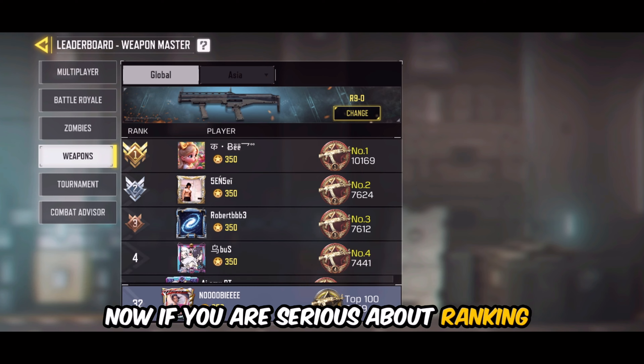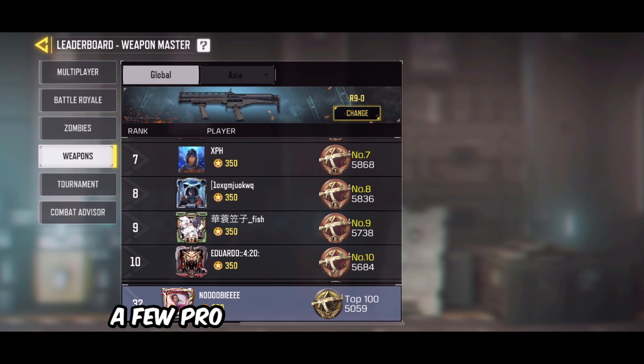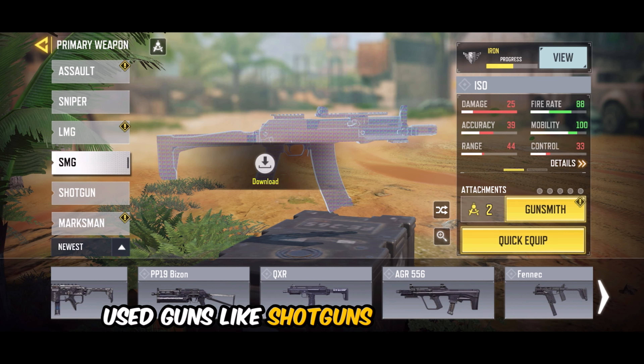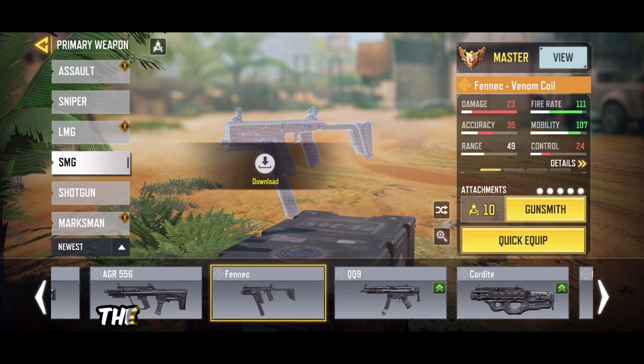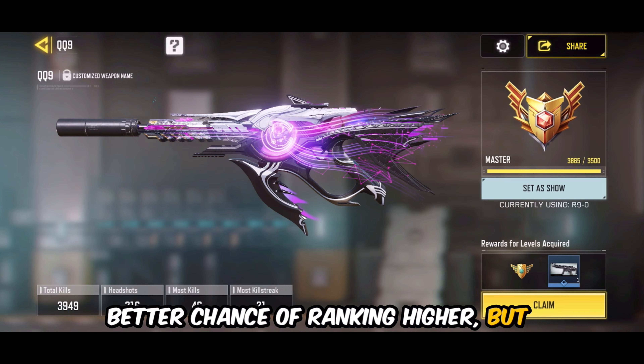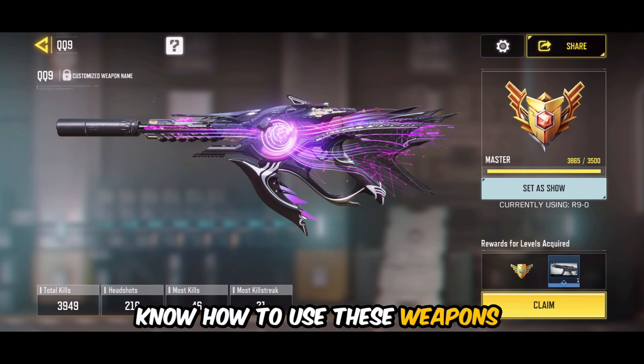Now if you're serious about ranking up fast, here are a few pro tips to help you climb the leaderboard. Weapon selection: pick non-meta or less used guns like shotguns or marksman rifles. The competition here is lower, so you'll have a better chance of ranking higher. But you need to know how to use these weapons effectively.